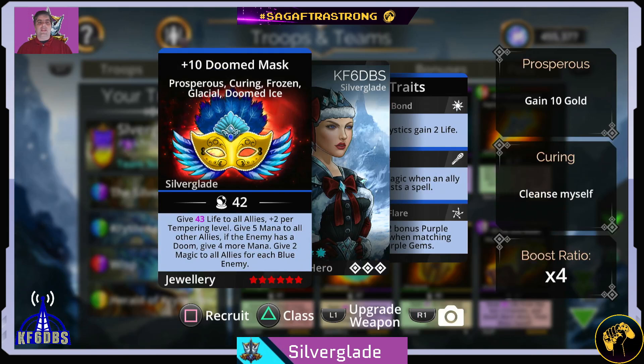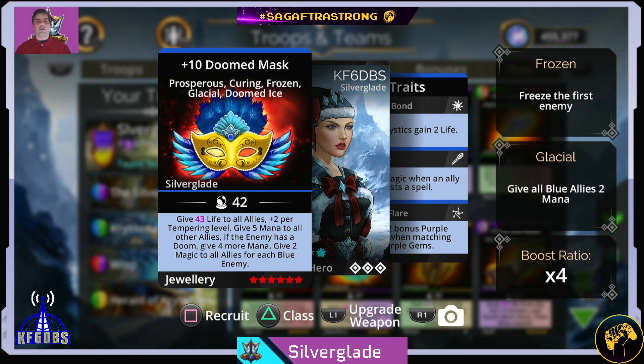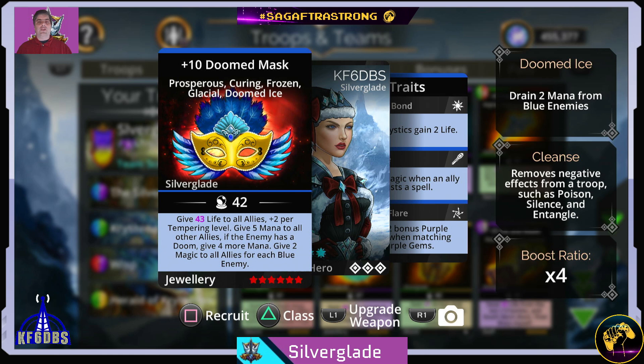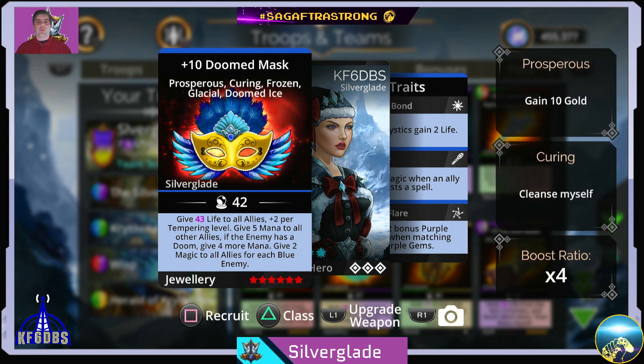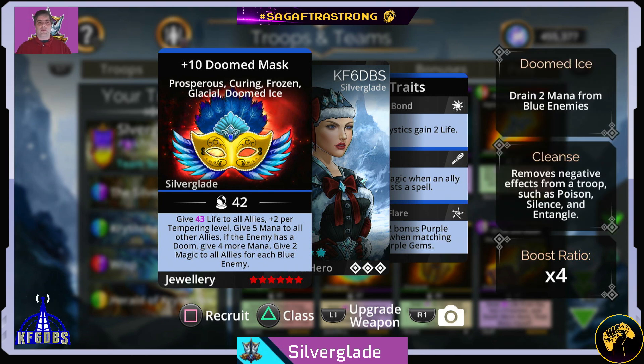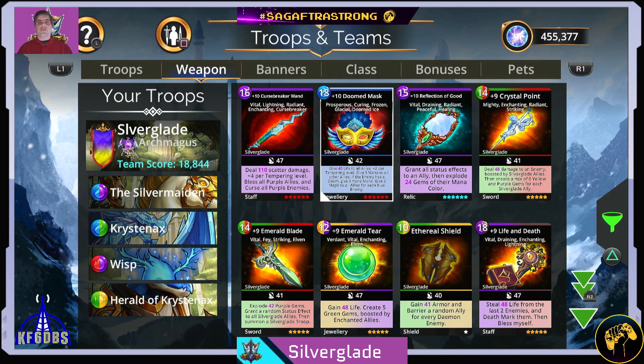Unfortunately, the Doomed Weapon is a different subject entirely. This is the Blue Healer Doomed Weapon, which is kind of useless in my opinion. I did use it before when we had Guild Wars and it worked nicely in certain teams, but Guild Wars is no more, and even if it comes back, we have better Doomed Weapons that have come out since then that make this completely useless. So if you haven't forged this weapon, you probably don't need it. It can be one of the four that you pass on, because there are four more weapons in Silverglade than you need.